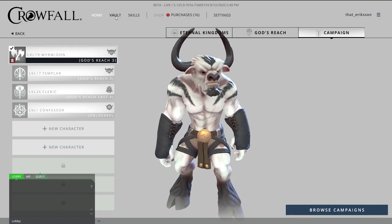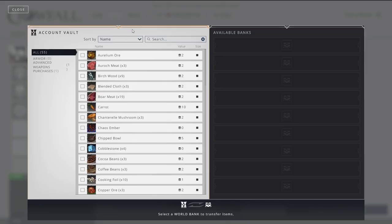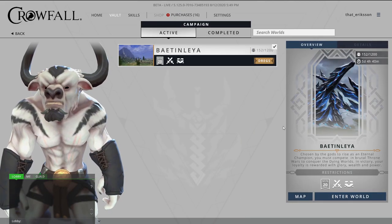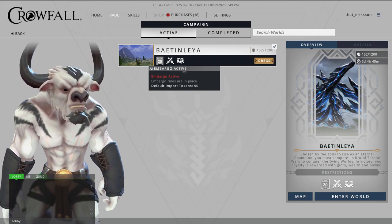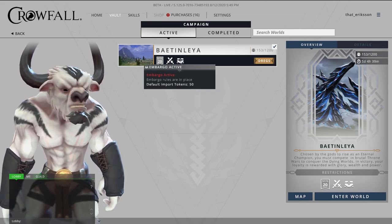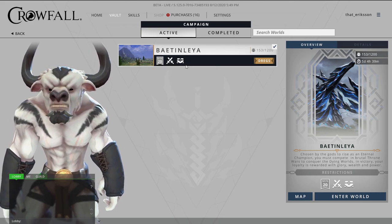The next tip has to do with account vaults. When you're playing in any of the campaigns — whether it be God's Reach, the Infected, or a campaign world — you have a vault where all your account items are, and you can transfer these items to other available banks. Once you're in a campaign, you have an export amount — that's how many items you can bring from your account vault over to a different world.